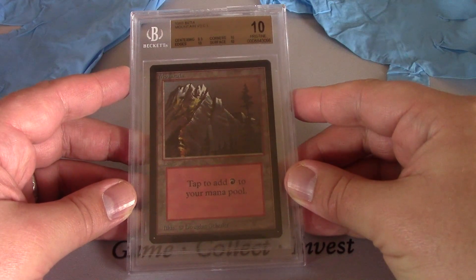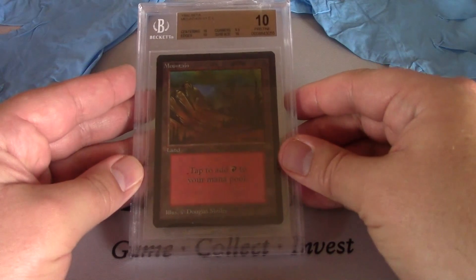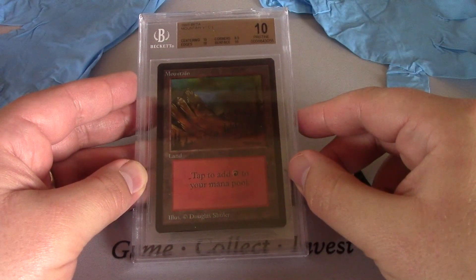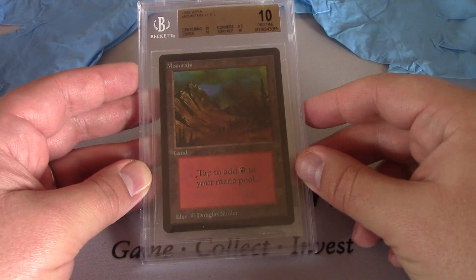Here is a Mountain version 3. 9.5 on centering, 10 on everything else — Pristine 10. So this is actually the story too, because these are all Pristine 10s. And then this one had a corners 9.5. But look at it. Such niceness.